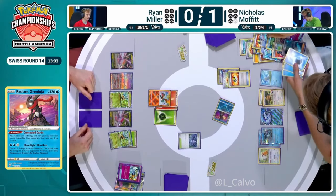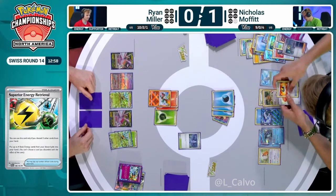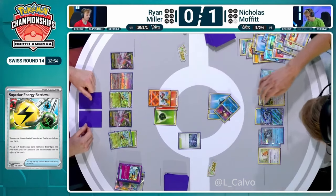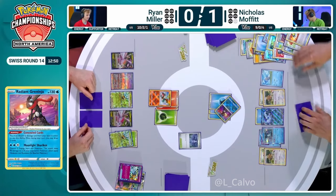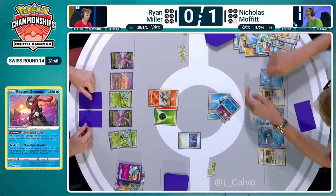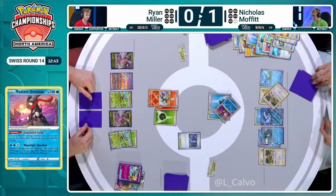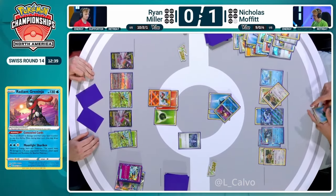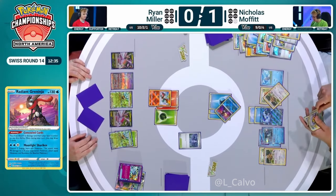Now we see a Superior Energy Retrieval getting all four energy — three onto the Greninja, one onto the Chien-Pao — and it's going to be a KO on the Charizard and 90 damage. Plenty more Bibarel draw to go, Ross. The turn has only just begun. Going to be a nice refill for Nicholas. Didn't pick up too much great stuff, but could be fodder for Superiors later. We see another energy to Chien-Pao EX as well via Super Cold — Bibarel can draw one more card. Here's a Rare Candy, which is not doing a huge amount right now.